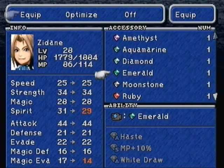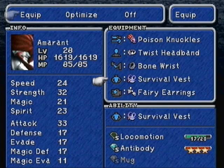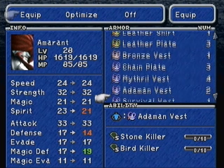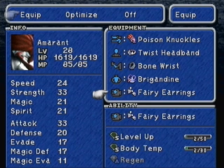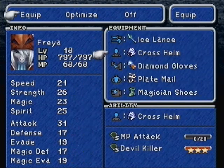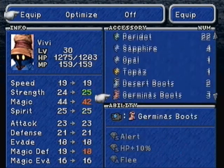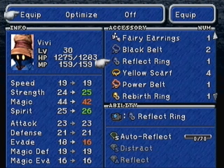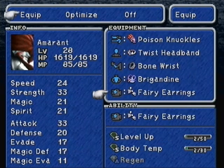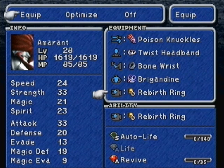For reasons I'll explain when we get into the battle. For equipment, let's equip the Brigandine so we can learn Ability Up. Ice Lance is good. Let's go with the Cross Helm. For Vivi, you're kind of just staying the same because we haven't had anything new for you in forever. For Amarant here, we want to give him a Rebirth Ring - if you don't have it that's fine - but we want to equip it so he can have access to the Revive ability, which is going to come in handy since we don't have a White Mage and we're about to fight an optional boss.